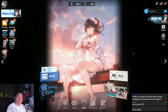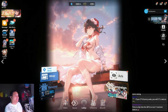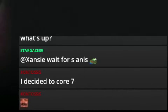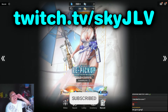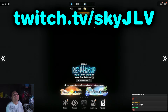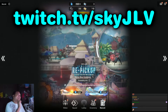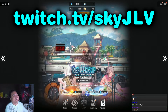Ask future Sky if he core 7'd her. Mr. Kata is here — he decided to core 7 her. There's your answer, chat. If you're wondering whether to pull, Mr. Kata decided to core 7, so that tells you everything.